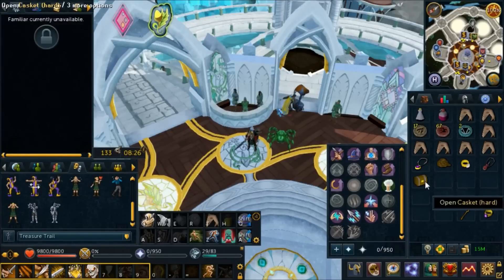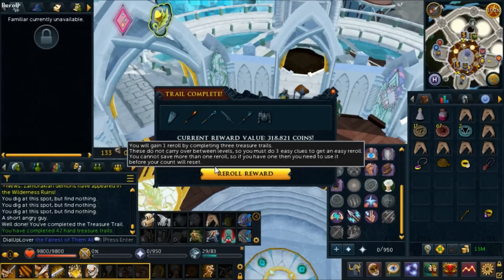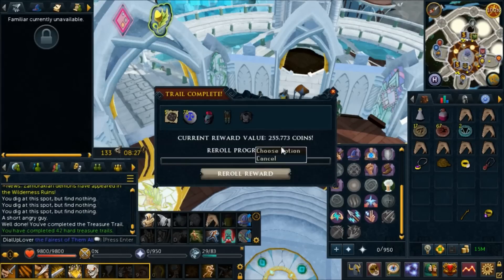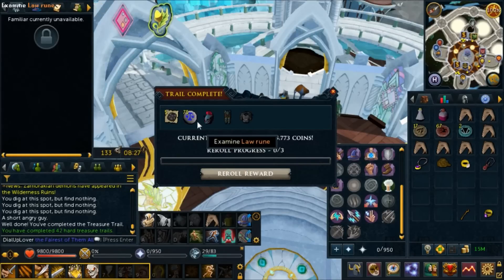Some of you said you wanted to see every hard clue. Don't worry, we've got luck of the dwarves equipped — that's going to give us super good luck, I guarantee it. Let's go for the re-roll. You've gotta be kidding me — it's two unique rewards and no fortunate components. That's... nice.